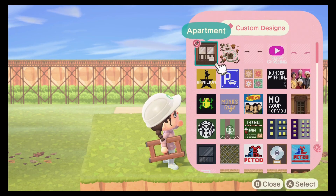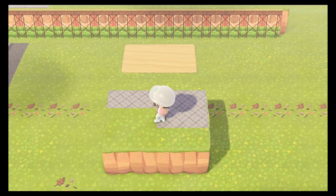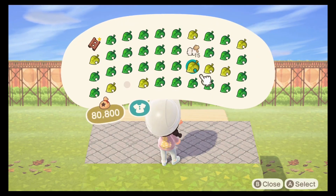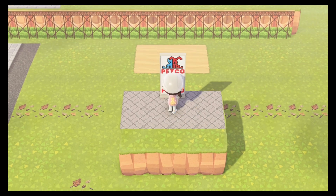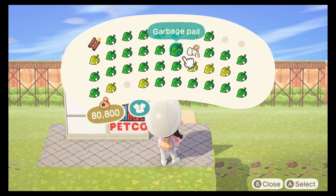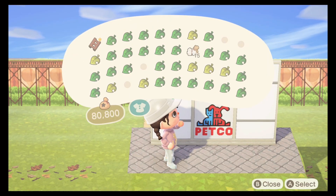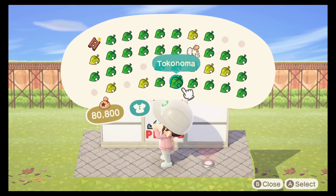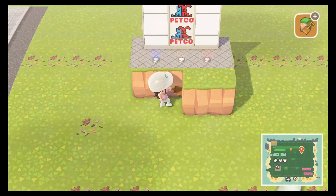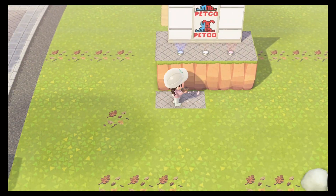In this huge area I've created a little second tier platform - we're going to use this to create signage right up top. It's a four by three size platform; I find it easier to place things when the platform is slightly bigger, then we'll demolish part of it once signage is set. We're using this super cute Petco sign with a couple of plain customized panels to frame it in. I'm also using custom design on the ground to fill in the grass area, and adding floor lights in blue and red for nighttime.